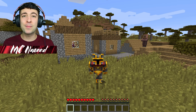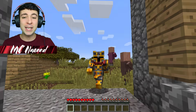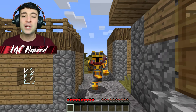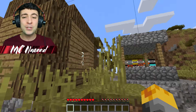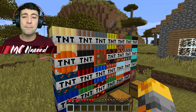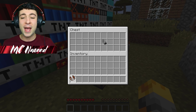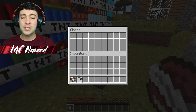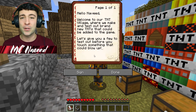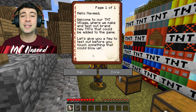Hello guys and welcome back to this crazy Minecraft video where today Michael the zombie has sent us to this awesome village. Apparently the villagers have set up some brand new TNTs which is going to be so fun, but I'm a little scared that they've placed them all on a wall which could easily blow up. They've given us a book and a flint and steel — let's see what the book says: 'Hello Naveed, welcome to our village where we make and test out brand new TNTs that could be added to the game.'